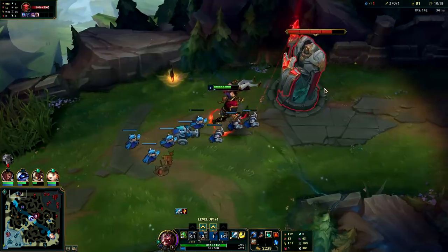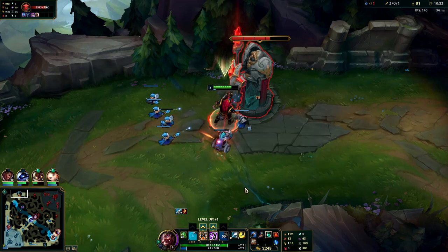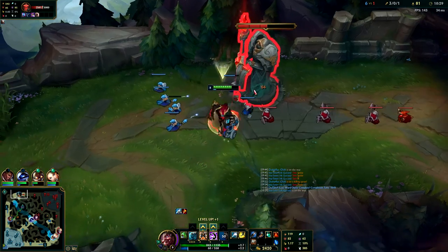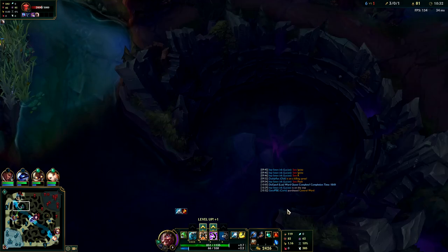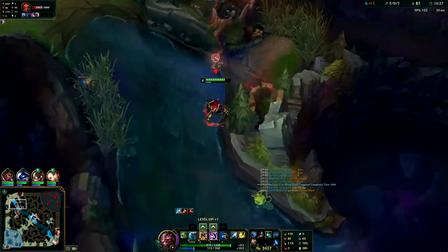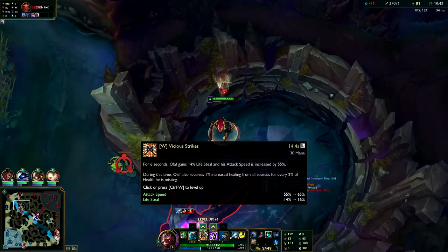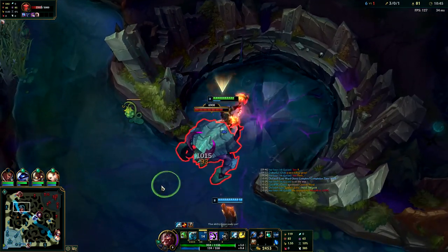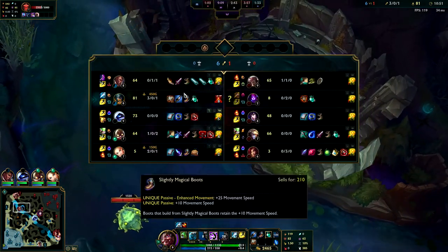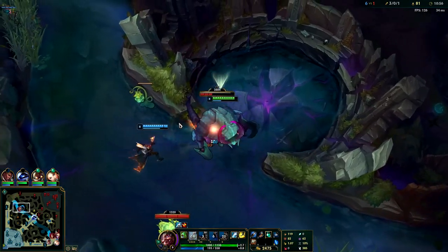He's going to miss all these minions and he doesn't have Teleport. Olaf is all about soaking as many resources as possible early - he's not a support jungler like Ivern or Zac. He stays in the enemy jungle, gets gold, and makes them rage quit. Max Q first, then max W second. Your W still gives you back a lot of health.